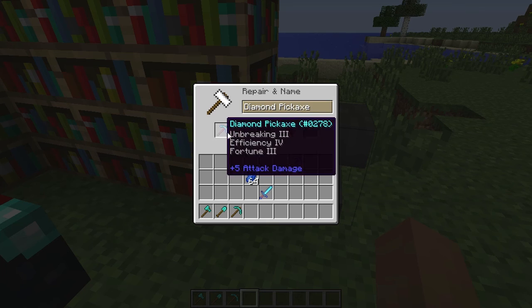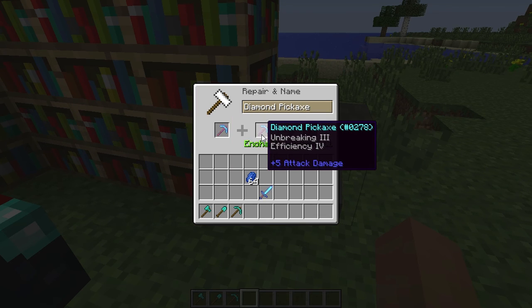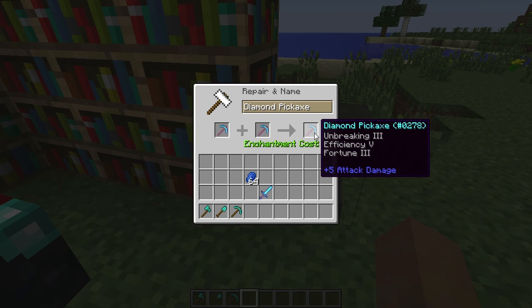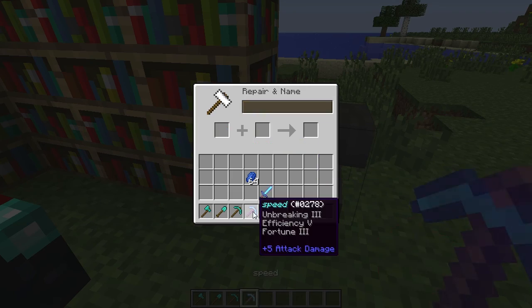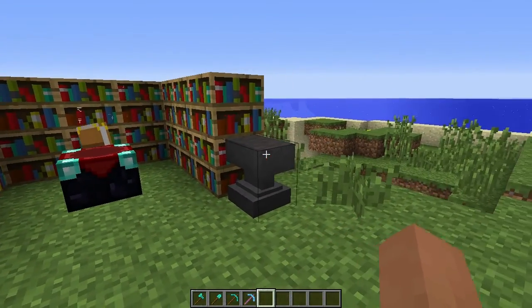For combining picks in the anvil, it costs a lot less now. This is an Unbreaking 3, Efficiency 4, Fortune 3 pick, and this is an Unbreaking 3, Efficiency 4 pick, and it's only 11 levels to combine them to make Efficiency 5. If I want to rename it — let's call it 'Speed' — it's only one more level, making it 12 total, which is awesome. It makes it a lot easier to combine things without having to grind and grind for levels.